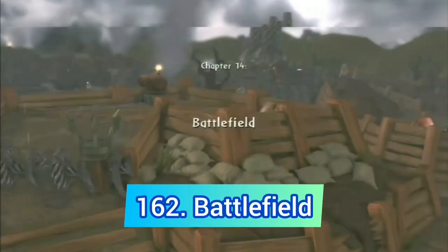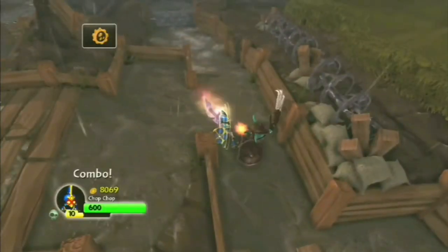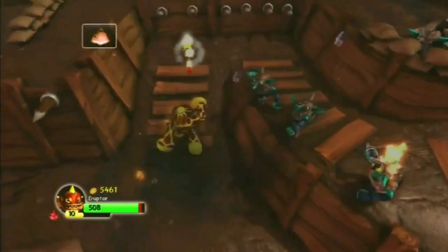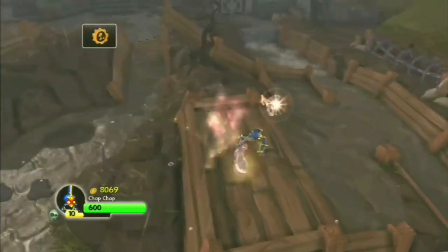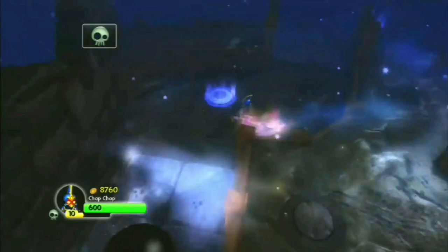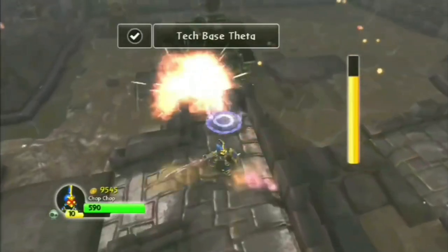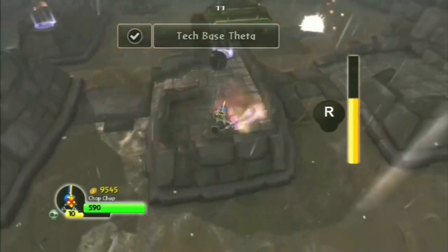We are back in Spyro's Adventure with Battlefield. Once again this level is almost identical to the Goo Factory, and again it's done so much worse. We have another bad elemental gate, bomb rolling, and another atrocious boss fight against the tank.